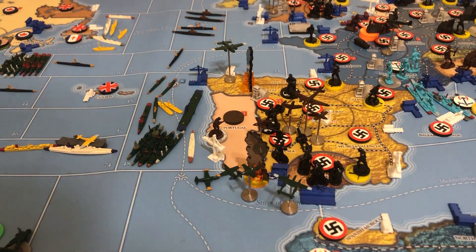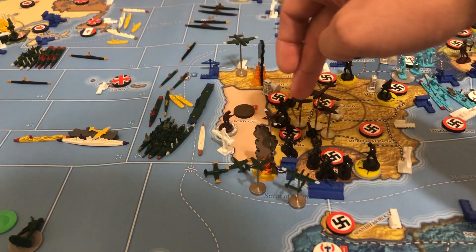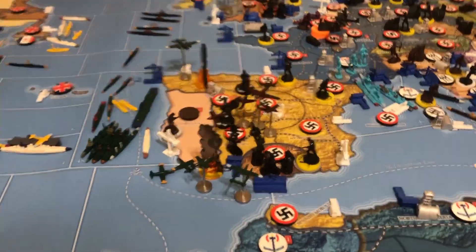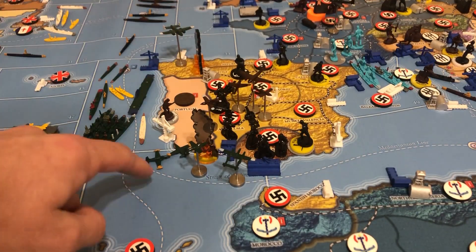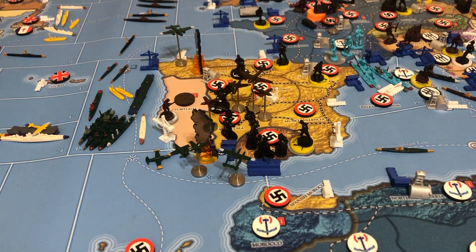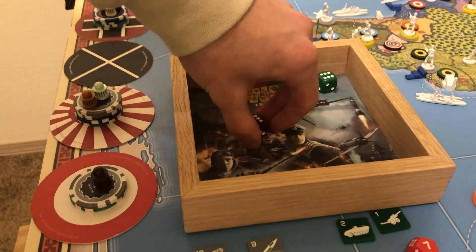We're going to decimate the Italian Air Force. All my planes need somewhere to land — these two jet fighters have three moves left so they can go one two three and land in the Cape Verde Islands. These two guys come out and land on the carrier. The carrier will need to move out, and this sub is going to raid the Italians because they ruined all my plans in Portugal.